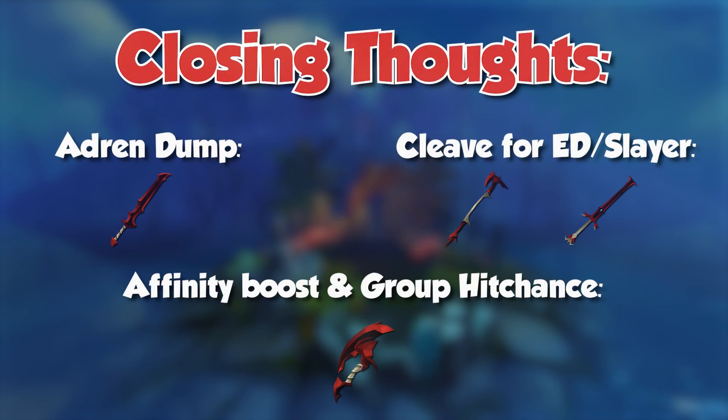To give a TLDR: if you are looking for a new EOF spec to use for adrenaline dumping, change it to the Dragon Longsword — it will be more realistic to use because you will regularly have that amount of adrenaline in your rotation. If you are looking for cleave, the Dragon Halberd is a great option, but if you struggle with positioning, maybe the Dragon 2H sword is better for you. If you need an accuracy buff, I would personally go with the Dragon Hatchet because it not only benefits you but also all of your group.